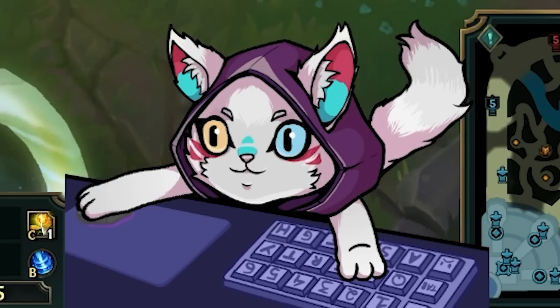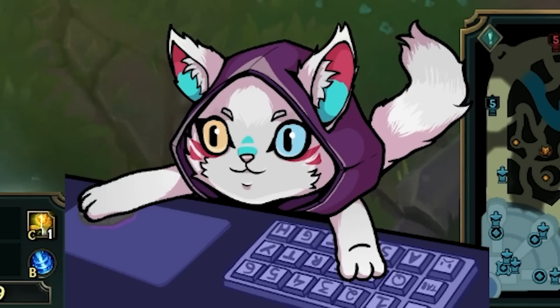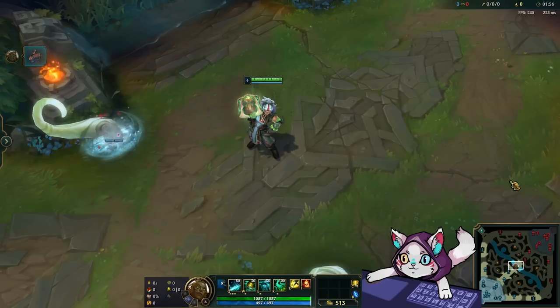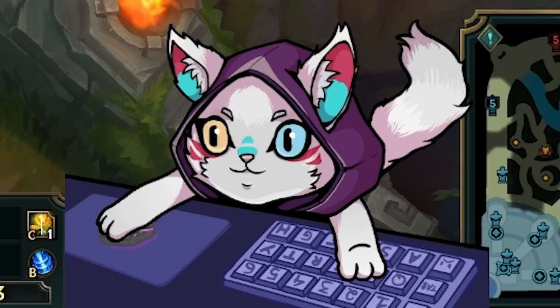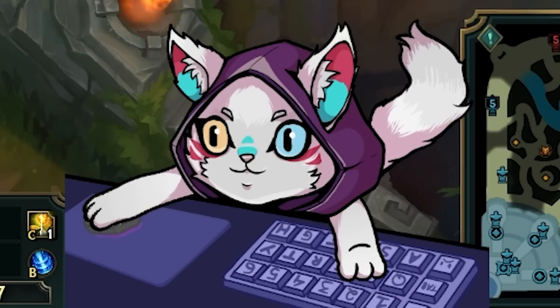League's next skin giveaway has been revealed, so I'm going to tell you guys everything we know, so make sure you stick around until the end. For those of you who haven't seen, this is the new Olaoi skin — it's called Snowmoon Olaoi, but it's with a green chroma, and it's going to be the next skin given away through the League Partner program.